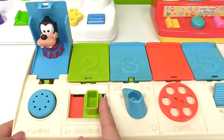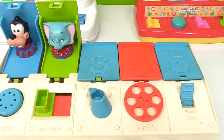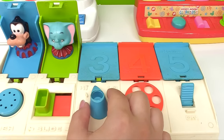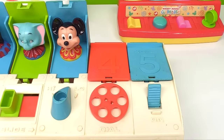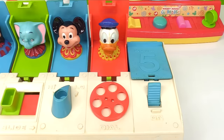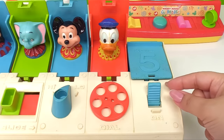Now here's number three and it's blue. We have this fun blue button here that we can switch from high to low. Let's switch it to low and see who pops out. It's Mickey Mouse! Now we're on door number four — it's red and we have this dial that we can turn. Out pops Donald Duck!